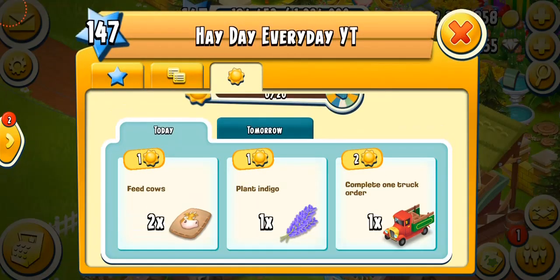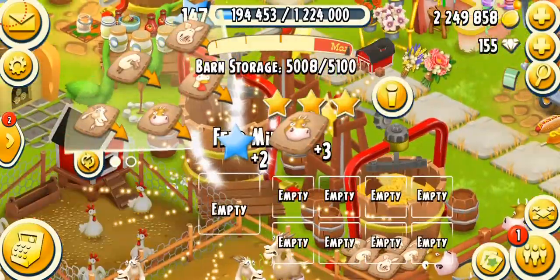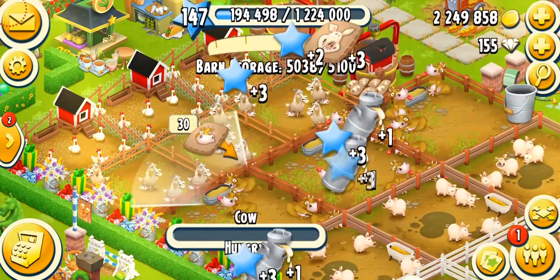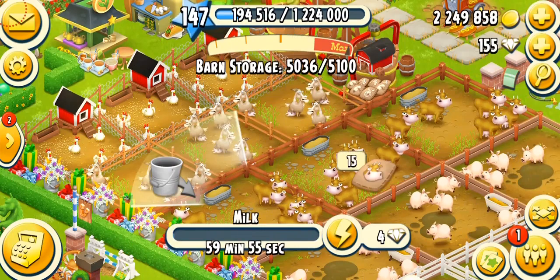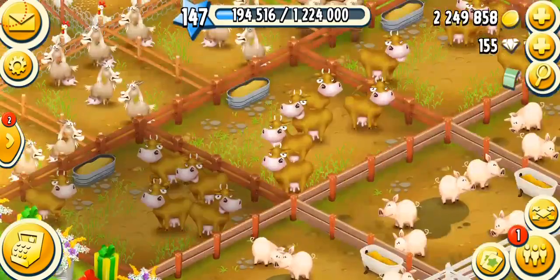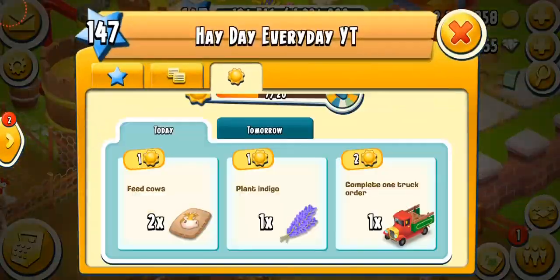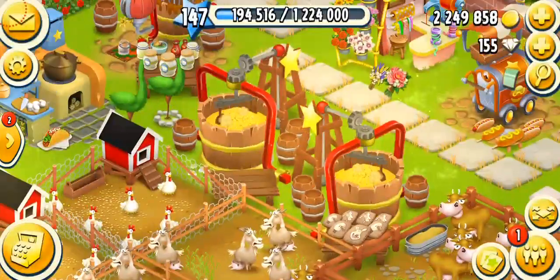Let's get started with the sun tasks. I'm going to feed my cows. They're hungry, so we're going to collect the cow feed, put more in, and feed them to get the sun points. Also, a very good feature was added in December so that now your sun points don't go to waste — you just keep collecting and collecting until you want to spin the wheel. Before, we didn't have this feature and sun points would just go to waste. I've got seven sun points by feeding my cows.